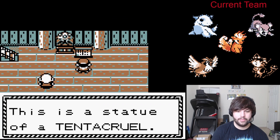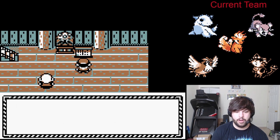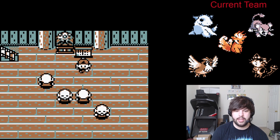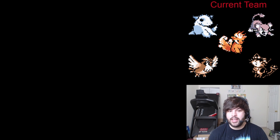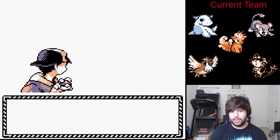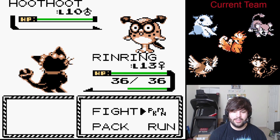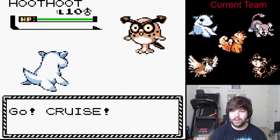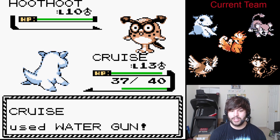Let's go ahead and read this sign. "This is a statue of Tentacruel. Despite its large and intimidating appearance, Tentacruel teaches us that all Pokémon have pure hearts. This statue is dedicated to a Tentacruel that used its tentacles to lift a drowning child out of the river next to this tower." So it kind of reminds me of the episode where this lady's building a huge amusement park and resort right on the water, and a Tentacruel gets super mad because they just don't want humans building on their home. What an episode that was.